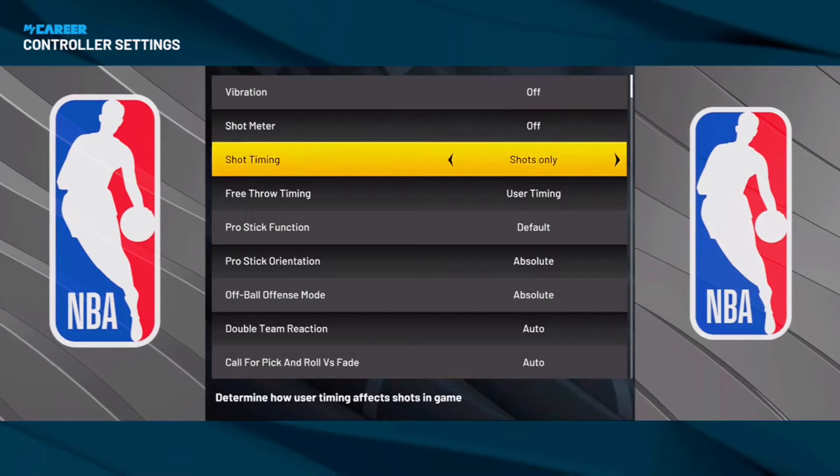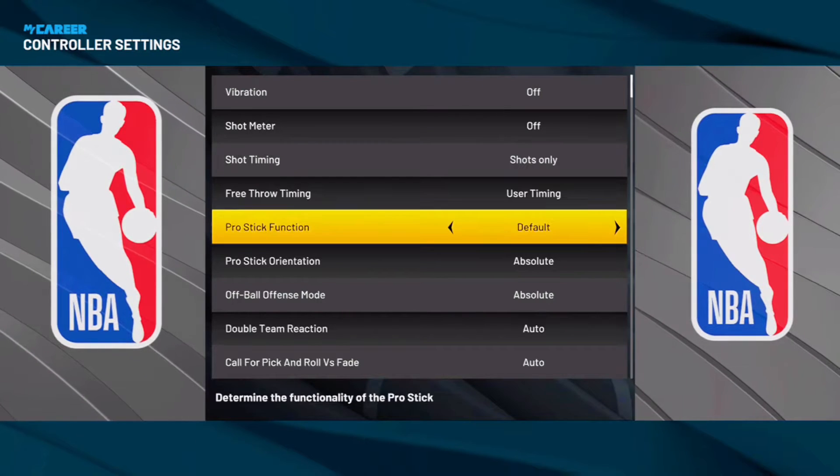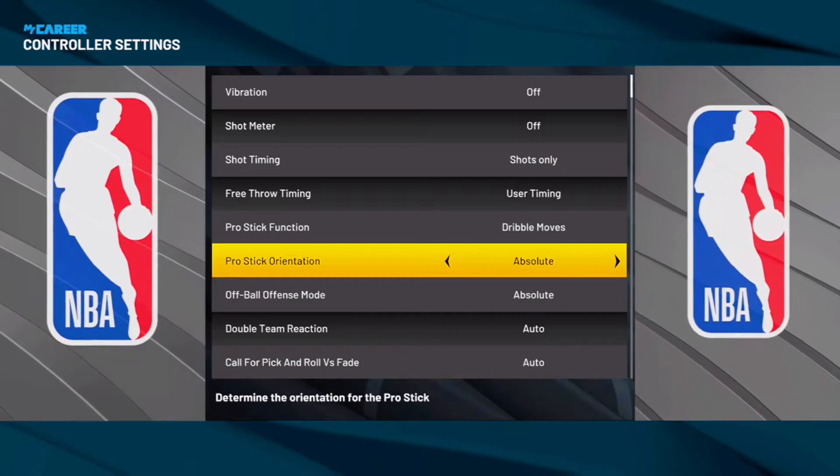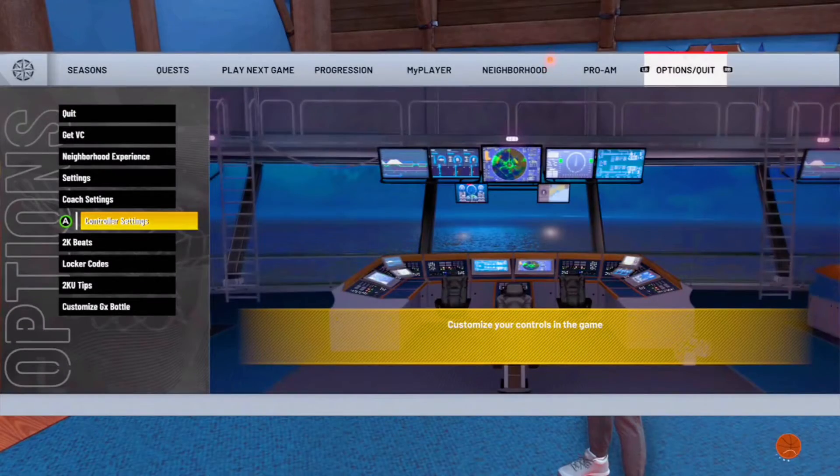Pro Stick Function — you want it on Dribble Moves. It's pretty OP. But let's get into the actual combos.